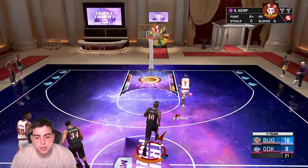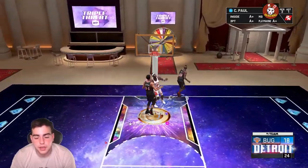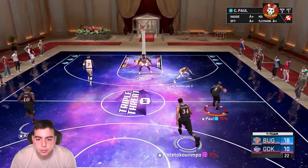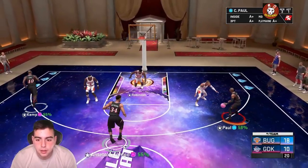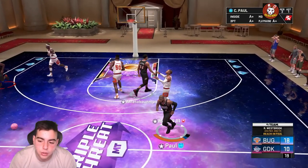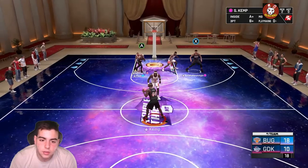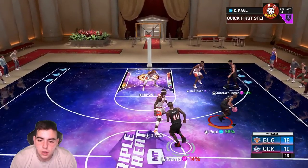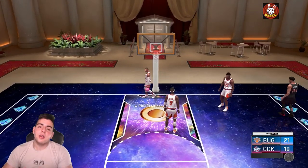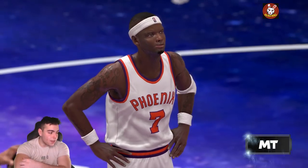A little pump fake action. It's 18-10 — I'm shooting really bad with Chris Paul, not gonna lie. Here comes the step back, he's gonna foul me. Wide open shot, green release — money splash! I thought I played pretty good with him honestly despite the missed shots.